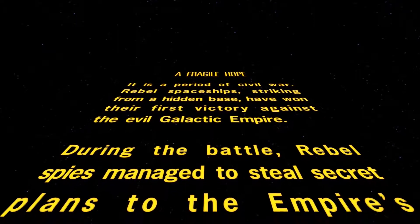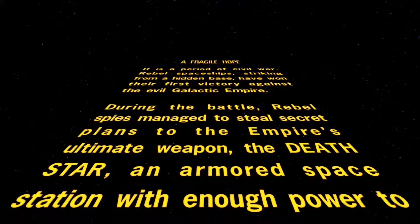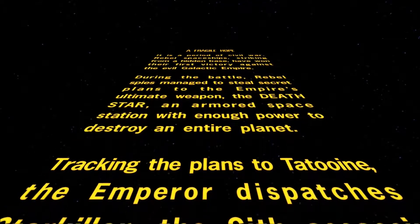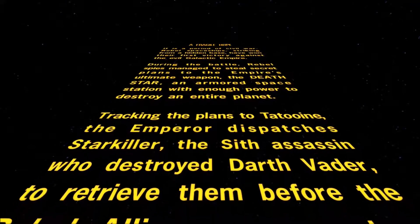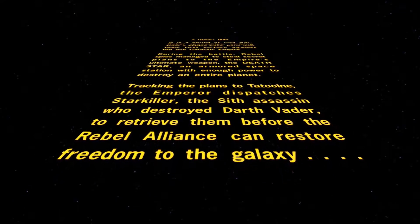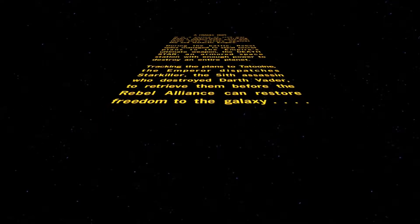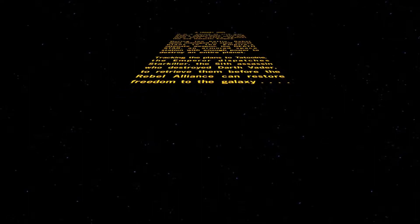It is a period of civil war. Rebel spaceships striking from a hidden base have won their first victory against the evil Galactic Empire. During the battle, rebel spies managed to steal secret plans to the Empire's ultimate weapon, the Death Star — an armored space station with enough power to destroy an entire planet. Tracking the plans to Tatooine, the Emperor dispatches Starkiller, the Sith Assassin who destroyed Darth Vader, to retrieve them before the Rebel Alliance can restore freedom to the galaxy. So there it is — that's basically A New Hope, that's basically Episode 4 of the Star Wars movies.